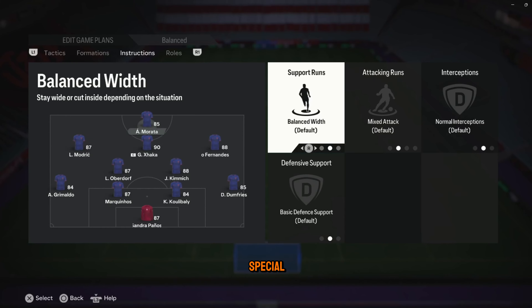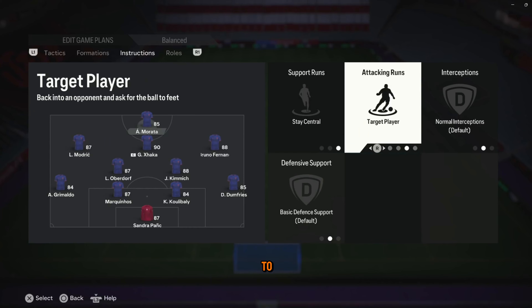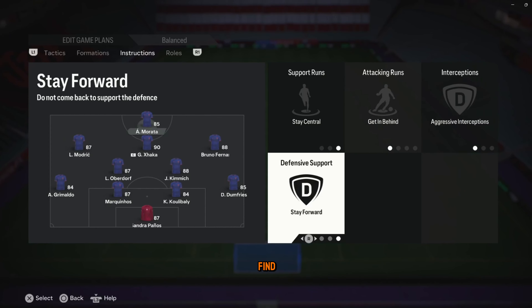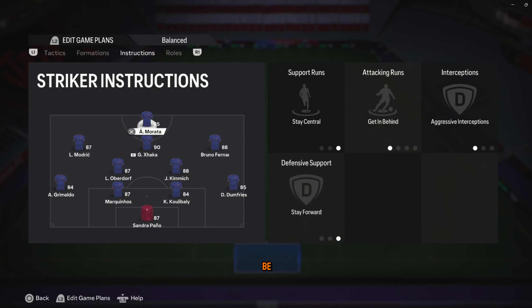Now for my striker, he's a very special case because he is very slow. You want him to stay central because he cannot afford to be moving anywhere — he's not going to come back to the box in time. His attacking runs are getting behind. He is slow but he can still find their blind spots. Make sure he's always staying forward. You don't need that one striker to be playing defense.